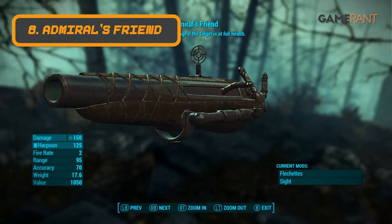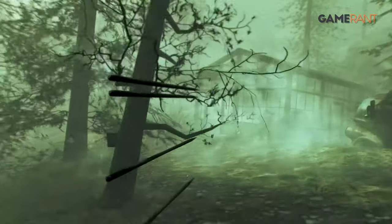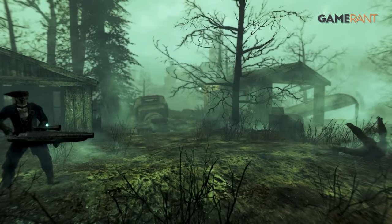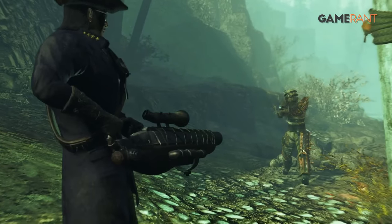At number 8 we've got The Admiral's Friend. The DLC Far Harbor introduced a number of unique concepts, and harpoon guns like Admiral's Friend are by far the most interesting. Admiral's Friend deals a whopping 300 damage, which thanks to a perk, doubles to 600 if the opponent is at full health.